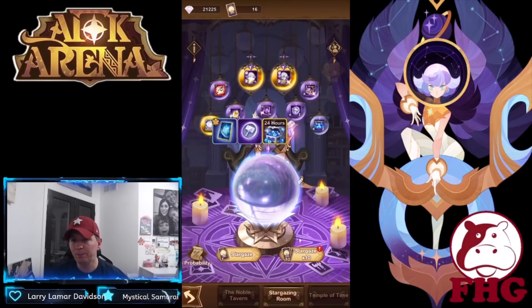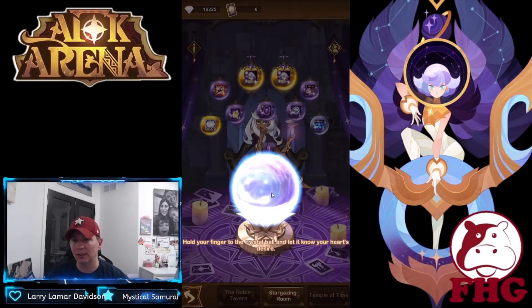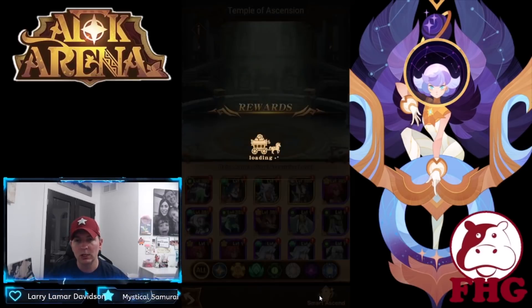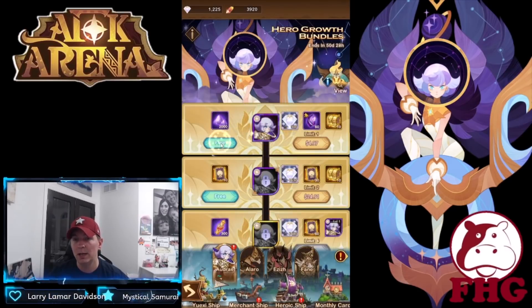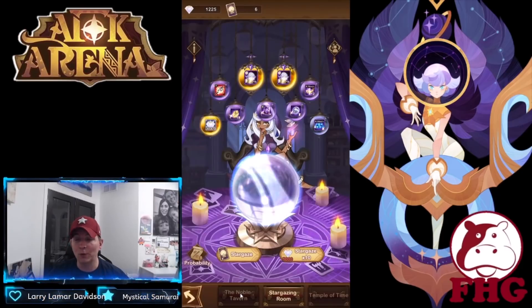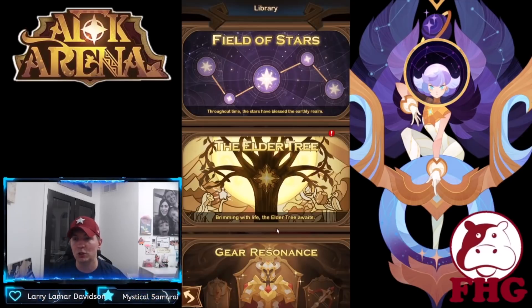We got about four more pulls into our diamonds and pulled another copy, taking Audrey to elite plus. There's a Mauler card and a Graeborn card. Our final pull gives us another piece of gear. We can complete one copy of her through the heroic ship. The 10 stargazer cards entitle us to one more pull — no copy, just resources. Overall not too impressed: two copies of Audrey from stargazer and only a few elites.